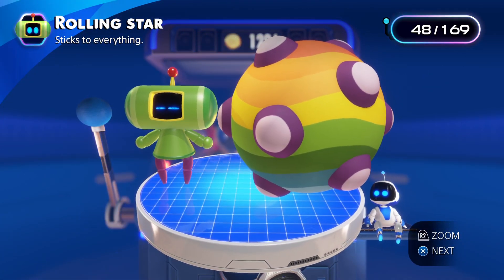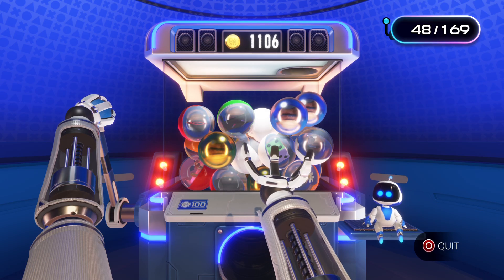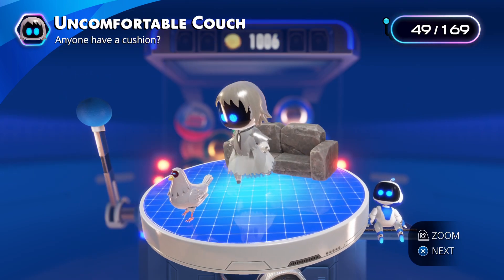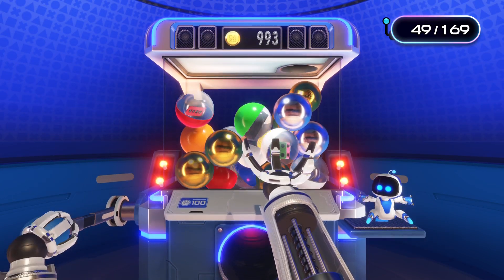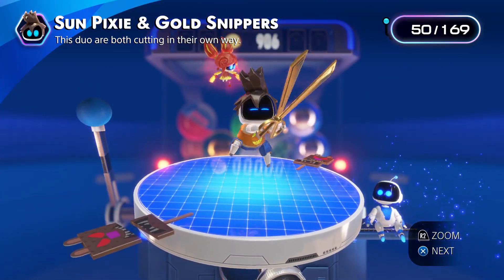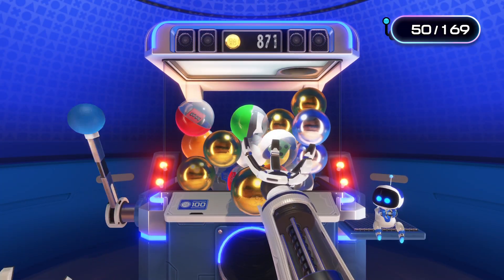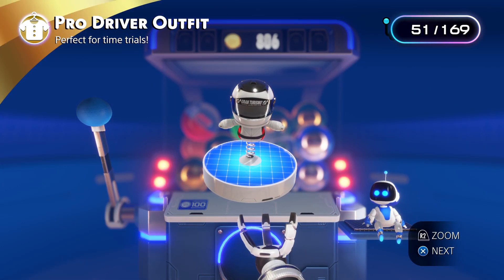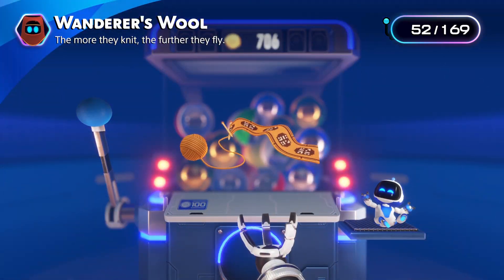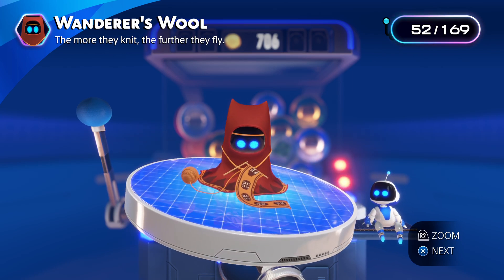Rolling Star — sticks to everything. There was a can, but I didn't see it fall in. Uncomfortable couch — anyone have a cushion? One pixie and gold snippers — this duo are both cutting in their own way. Another skin: the whole driver outfit, perfect for time trial. I've only done time trials on a couple of games, which are Sonic Riders and stuff.